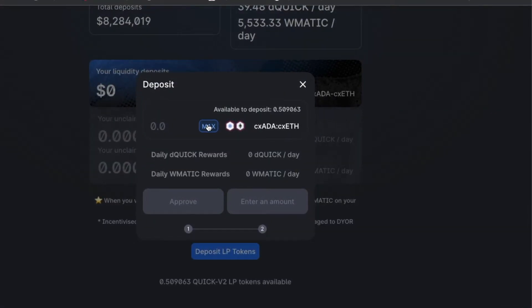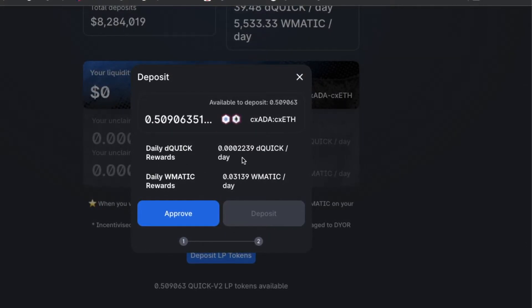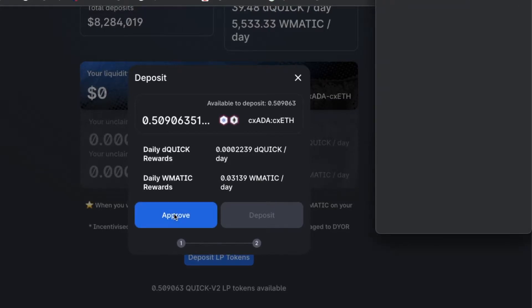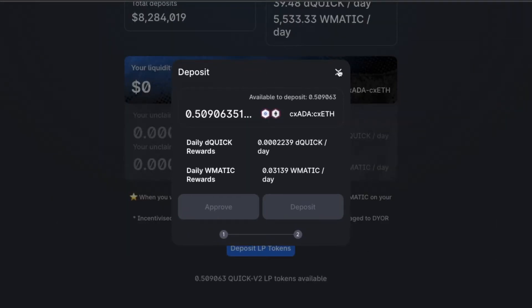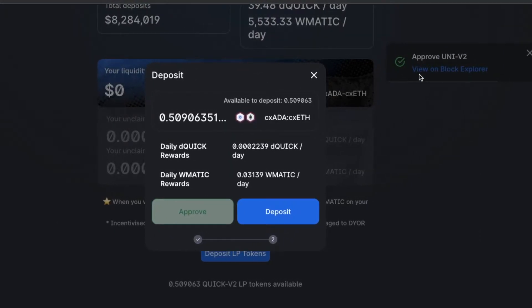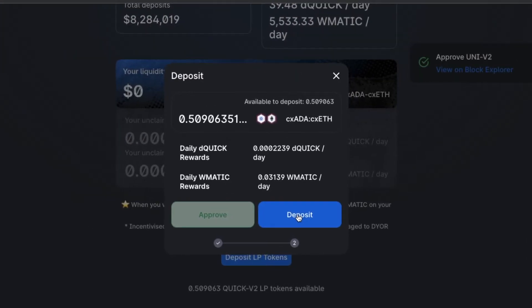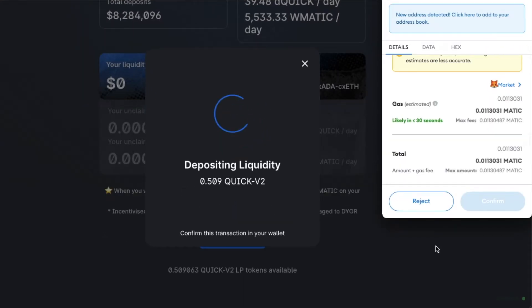Let's specify the maximum amount. Two steps. First, we have to approve that we're going to let this happen. So we select approve, then approve in MetaMask. There's our approval. Now we need to deposit our LP, or liquidity provider token, to the pool.